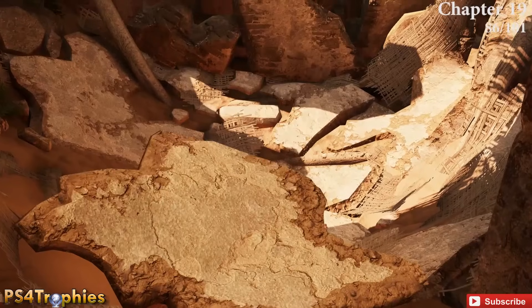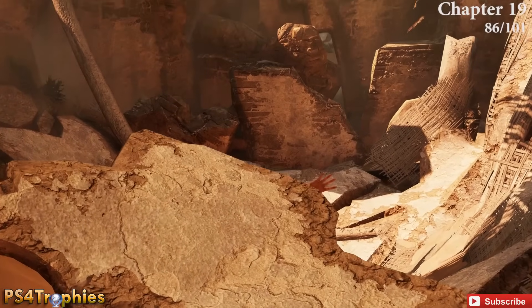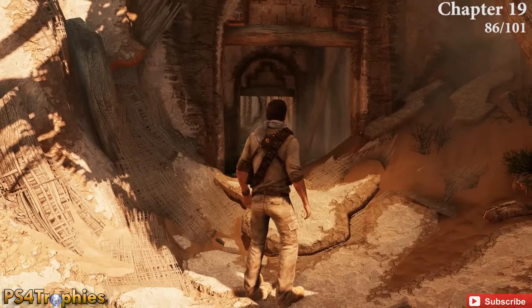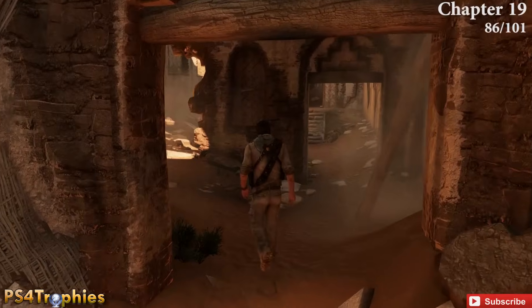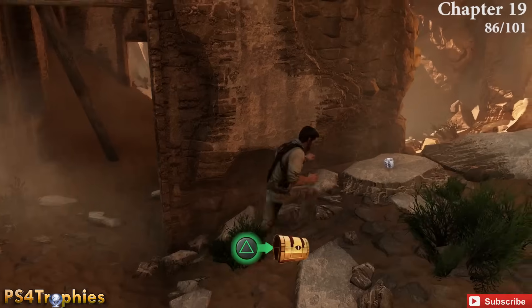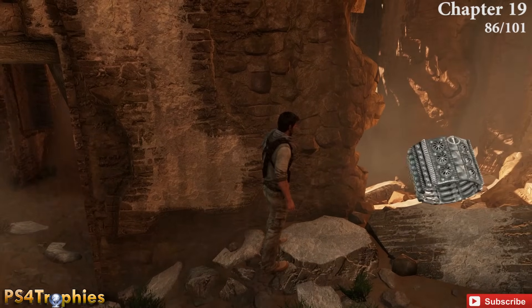Drop down into a well, then climb back up out of it in a different area. As soon as you climb back up into the settlement and go through a doorway, swing around — just behind the wall is the treasure.